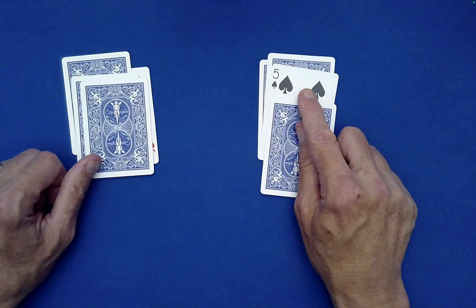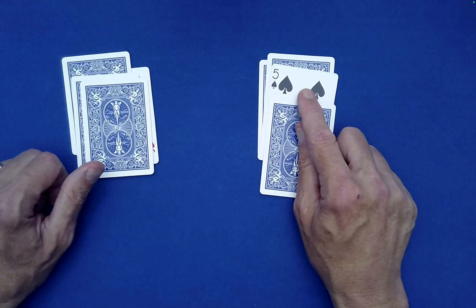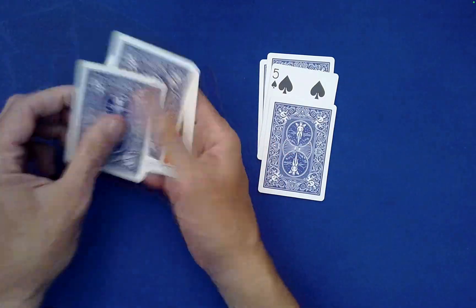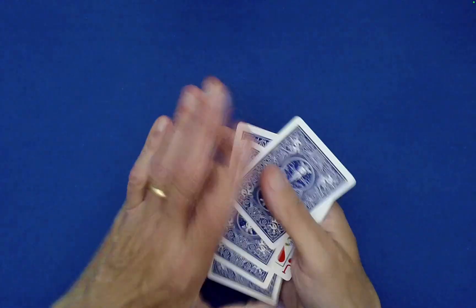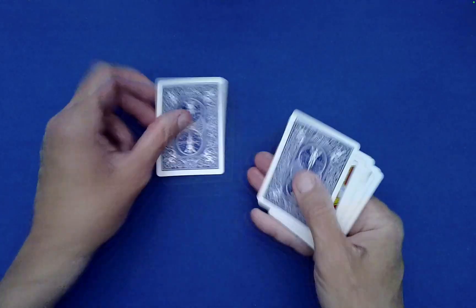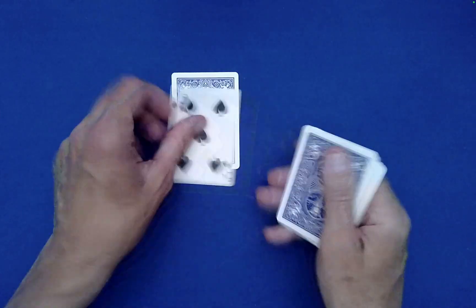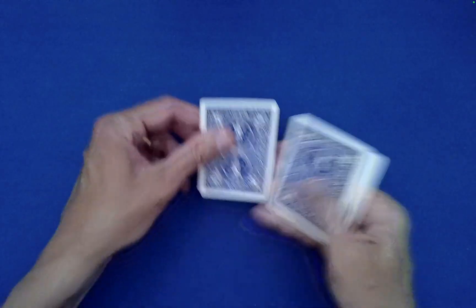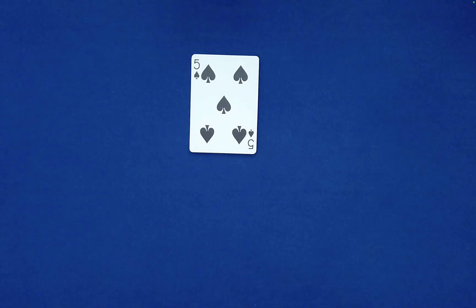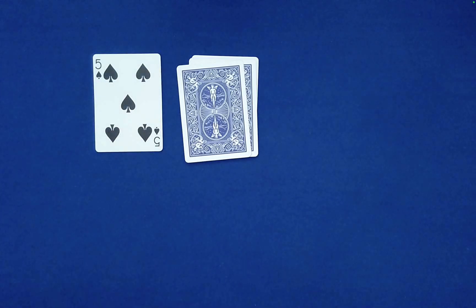The five of spades is in a fixed position relative to this left-right dealing — it just stays there as long as you stack the left pile on top of the right. For the spelling, that's exactly where we need their card to be: spell J-A-C-K, drop the rest on top, O-F, drop the rest on top, then H-E-A-R-T-S — it will always bring the spectator's card to the top. The jack of hearts likes leftovers, and he likes you.